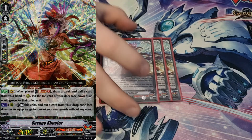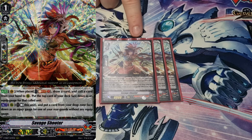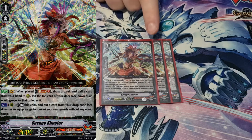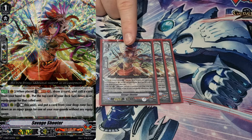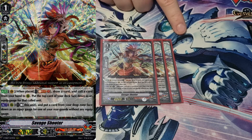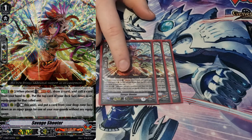Next I run three copies of Savage Shooter — it's really good early game. When played, Soul Blast one, draw a card, call a card from your hand to rear guard, and put the top card face down as a gauge. When this procs with the right hand, I've used this card, drawn into Sweep, called Sweep, and got gauge going while on grade one. That allows for a lot of early game rush because when you attack with Sweep he's already at 19k, and when you hit grade two he's already set up for the game.